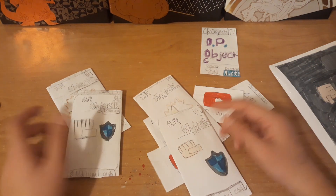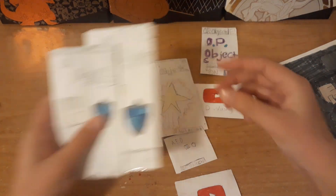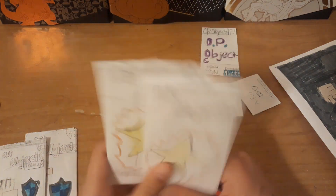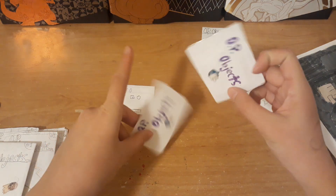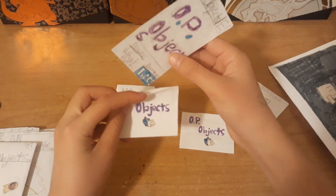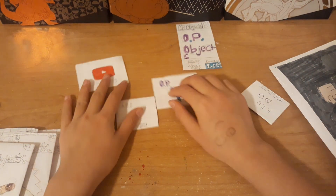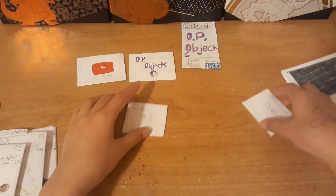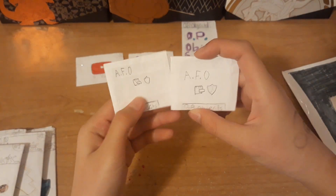I honestly loved OP Objects, it was a cool TCG, but I don't know what happened to it. Anyways, two of the team up packs and two basic packs. This is how I used to make my old packs - they were kind of like wax packs and they took up a whole piece of paper. Here are the deck slots - these actually look decent. They fit about 20 cards. And two AFO packs - I think it stands for Armor For Objects.